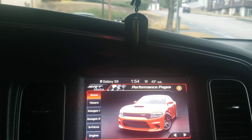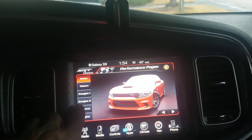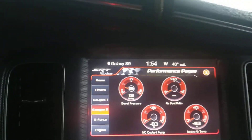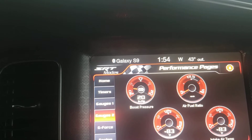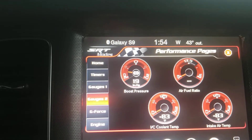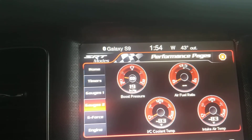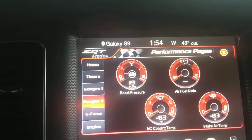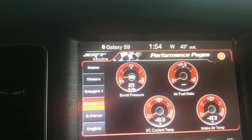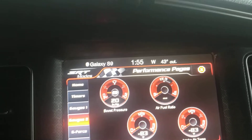That's how the Hellcat pops up. Now this is not Photoshop, this is not fake. I'm going to go through the menu — that's gauge one. I'm gonna go to gauge two. Now you see that? That's a boost pressure gauge. The boost pressure gauge is for Hellcats, Hellcat Red Eyes, Demons — the supercharged cars. Stock 392s don't have superchargers, but look at this — that's a boost pressure gauge right there on a 392.